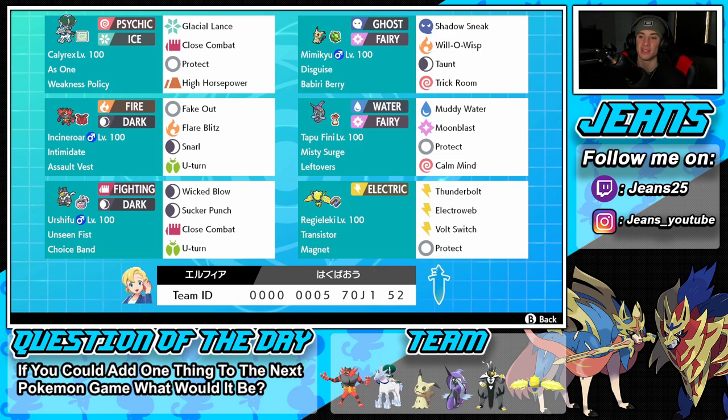Next Pokemon is Tapu Fini, and this is a perfect moveset for it. I love Muddy Water, Moonblast, and Protect combined — it just works so well. You can deal big damage with Muddy Water and Moonblast, and Muddy Water is a double-hitting move which is phenomenal to have on your team. We also have Leftovers as its item and Misty Surge for its ability.